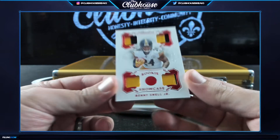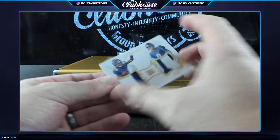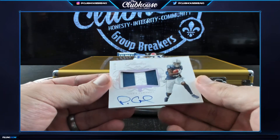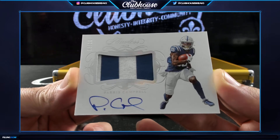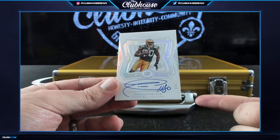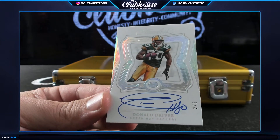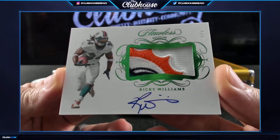Numbered 6-of-15, Benny Snell Jr. rookie quad patch — Big A. Next, numbered 25, Daniel Jones and Saquon Barkley dual patch — Carl. Next, 3-of-20, Paris Campbell rookie patch auto, Indianapolis Colts — James. Next, beautiful for Green Bay — 2-of-5 Donald Driver for Green Bay, Navy Sailor. Nice Driver. Next one though — wow — numbered 5-of-5, Ricky Williams, absolute beauty. Fins! That's sick.